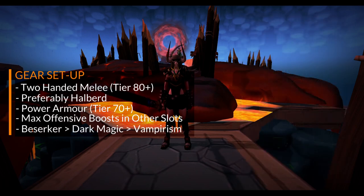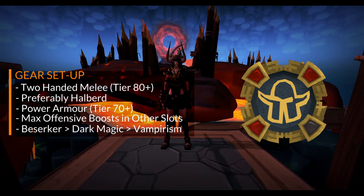For your aura, you'll probably want to use the Berserker aura if you have it, as it's a good upgrade over every other aura. But if you don't have it, you can bring the Dark Magic or Vampirism auras instead, which are significantly easier to obtain from War's Retreat.